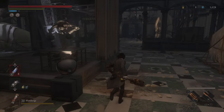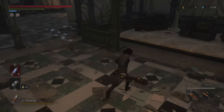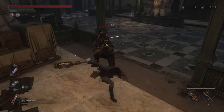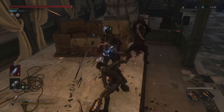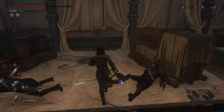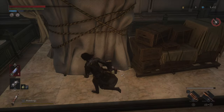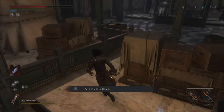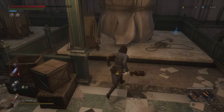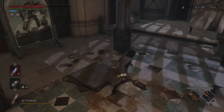Welcome back to the 100% walkthrough for Lies of P. In the last episode we made it to the Grand Exhibition, and we have to proceed through this area and face the boss. A couple spots at the beginning have more greatsword guys as well as some new enemies. There are some sneaky items hiding back here — make sure you do your due diligence and check the corners. That ladder up there is a shortcut for much later when we're about to face the boss.